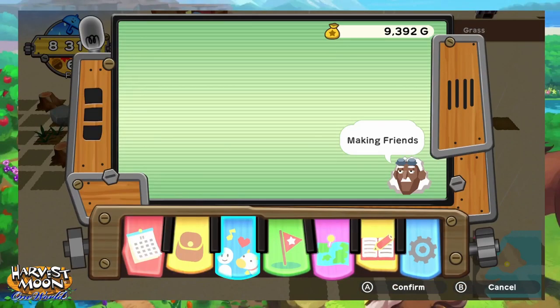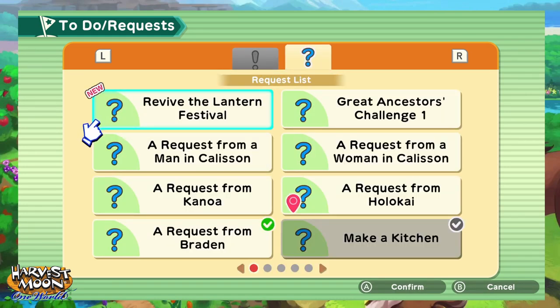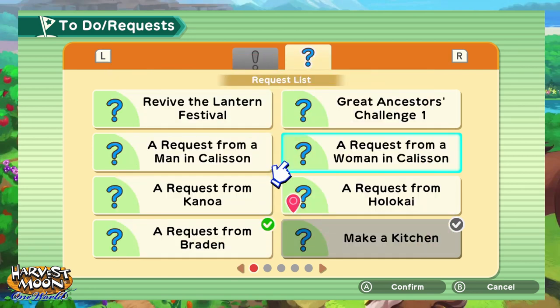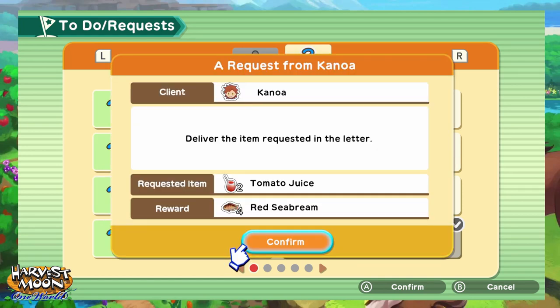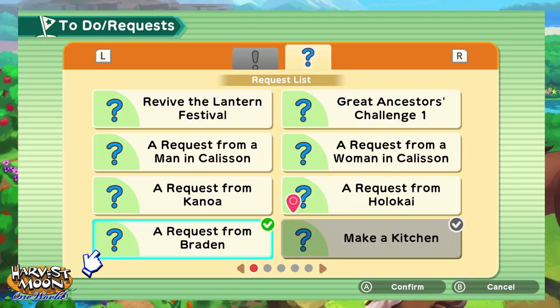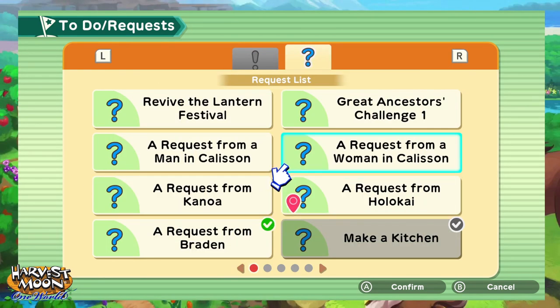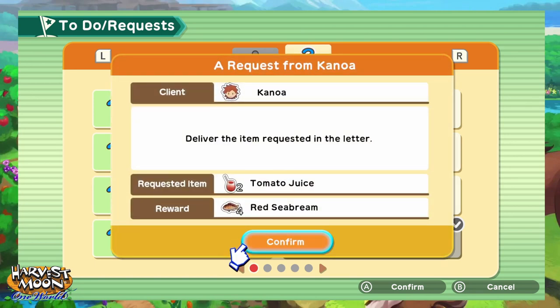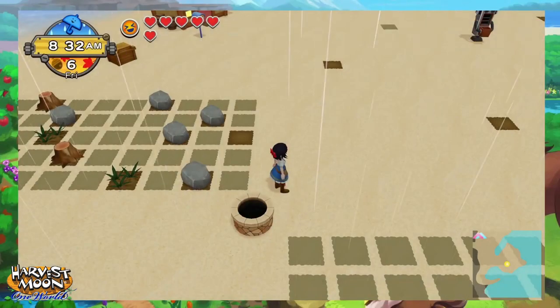Alright so what requests do we have? Oh we've got to get chamomile - I don't know where to get chamomile. We need ten palm lumber, we need two silver, iced tomatoes - we've got to wait till winter. We need tilapia, we need tomato juice which I still don't have a recipe for, we need Dorado, and we need sweet potatoes. Sweet potatoes we've already got. Tilapia and Dorado we need to fish for. And we need to cut down a bunch of trees. Nothing else we actually can do at the moment.